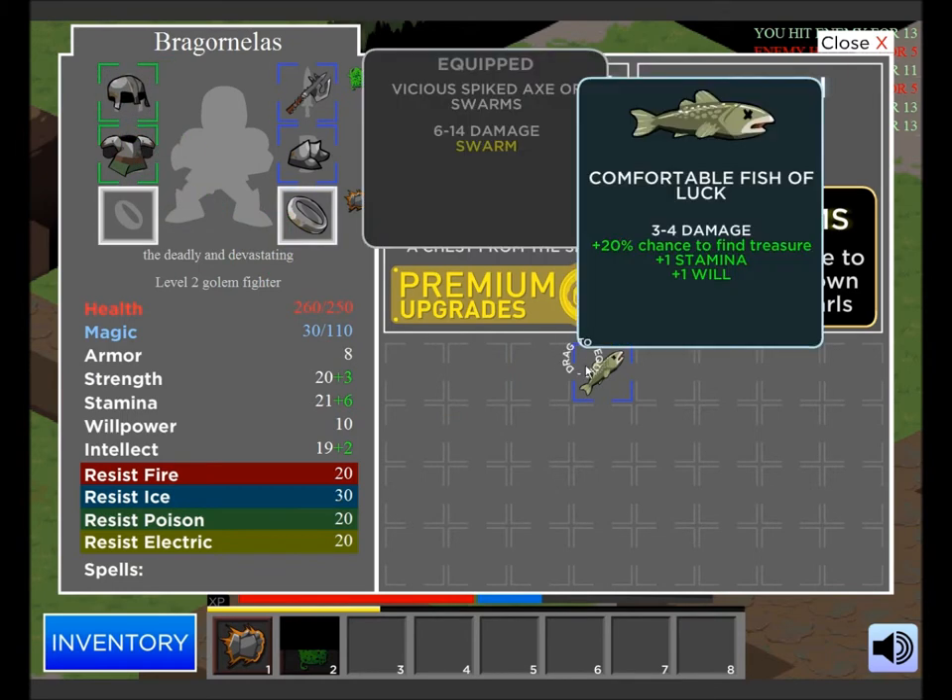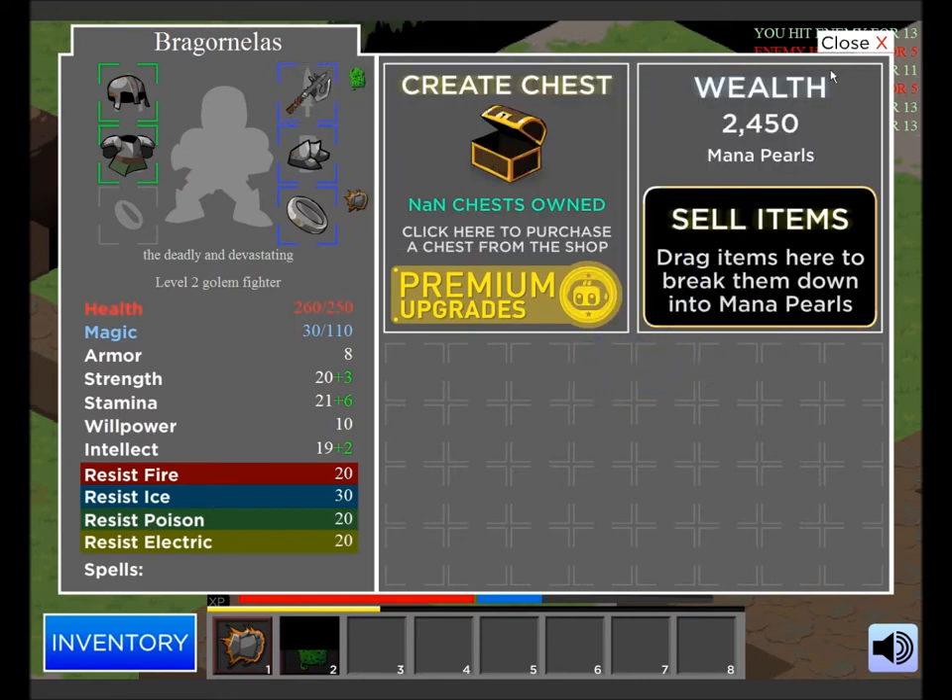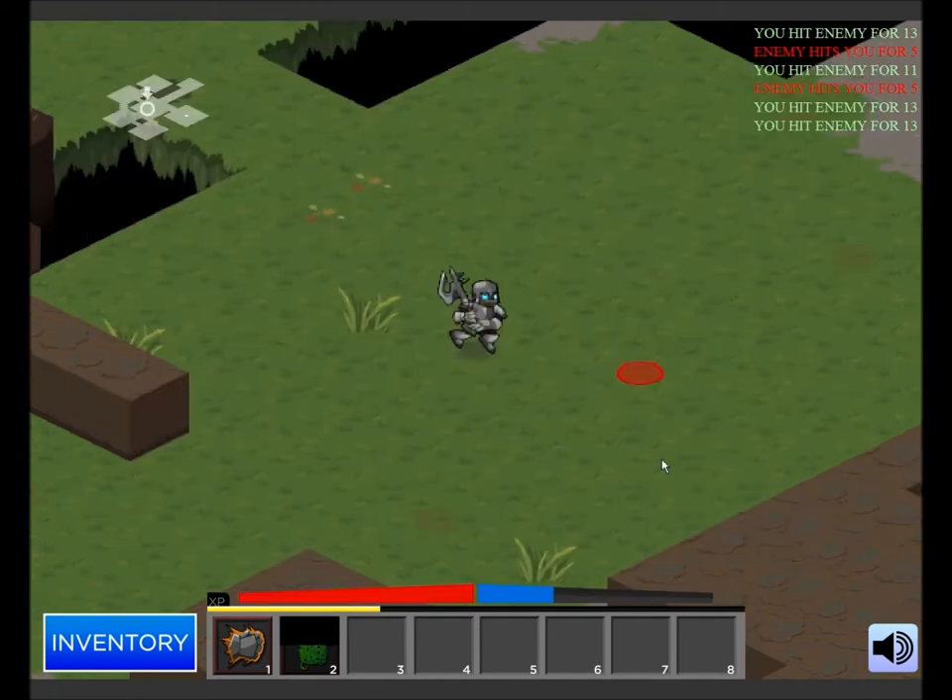I don't even have a helmet. A fish item is always like a fish of luck — it gives you a better chance of finding treasure when you kill somebody. But they do barely any damage and sometimes they give you stamina and will. I don't really like those; I don't use them.